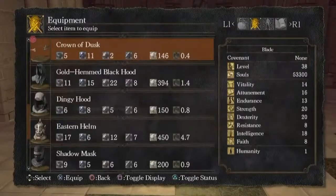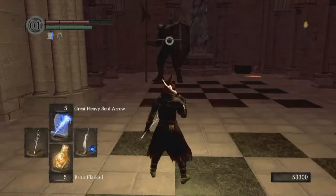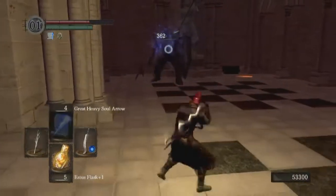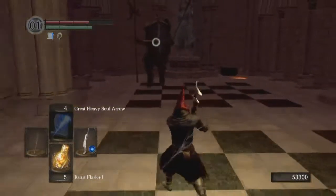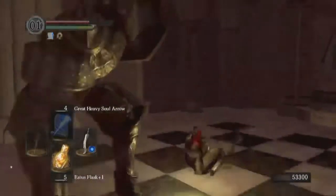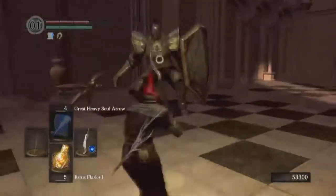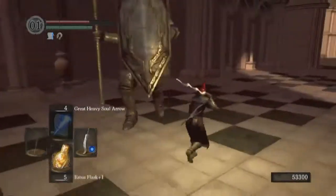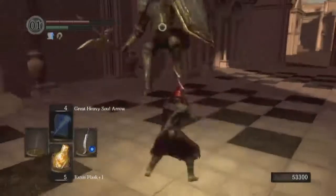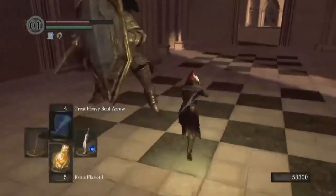If you have a shield and try to block that attack, the first hit will drain most if not all of your stamina, and the second one is designed to finish you off. There's my attack getting blocked by that shield. If you try to circle around them to get behind it, that's when they tend to jump away and reset the fight, making you come back and start the whole thing all over. But you can get around it.